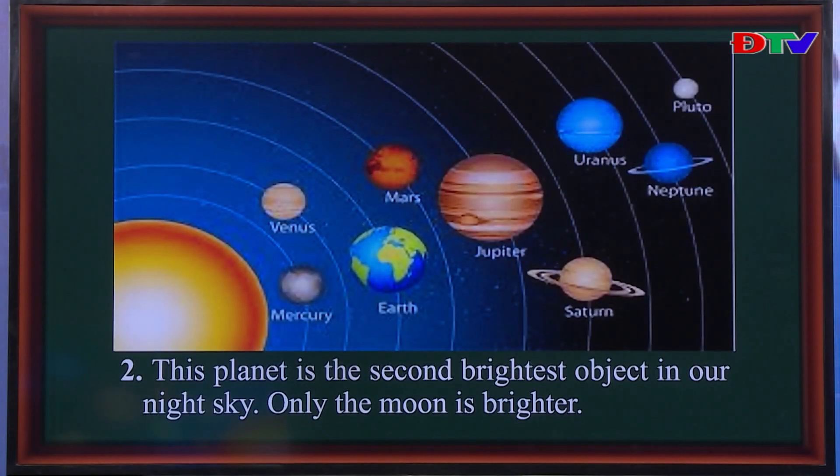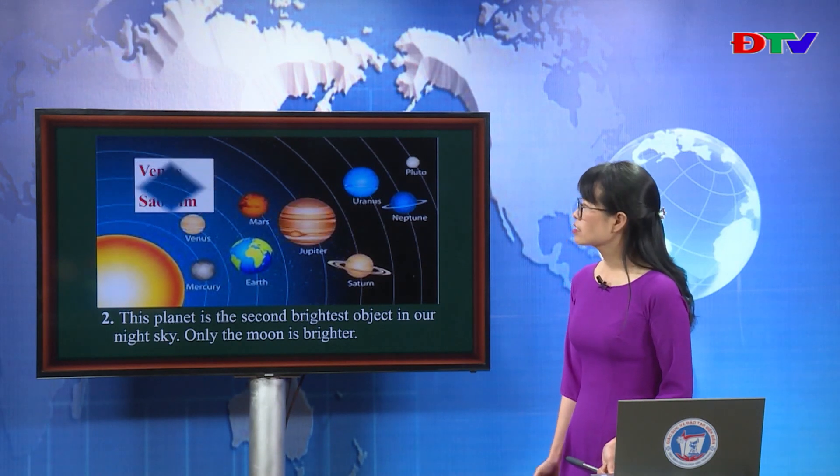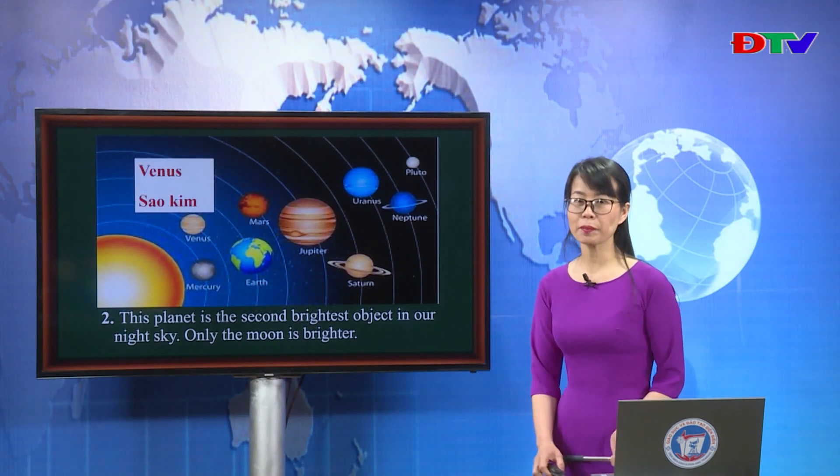Number two. This planet is the second brightest object in our night sky. Only the moon is brighter. This planet is the second brightest after the moon at night. Can you guess which planet it is? Yes, it is Venus.